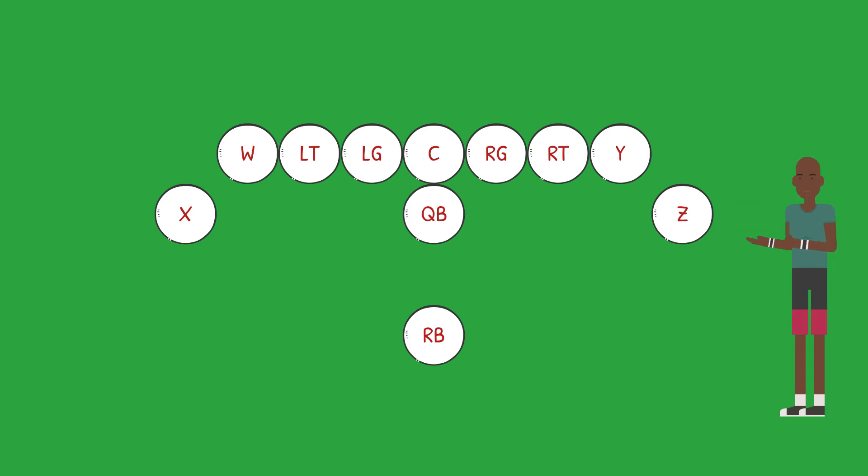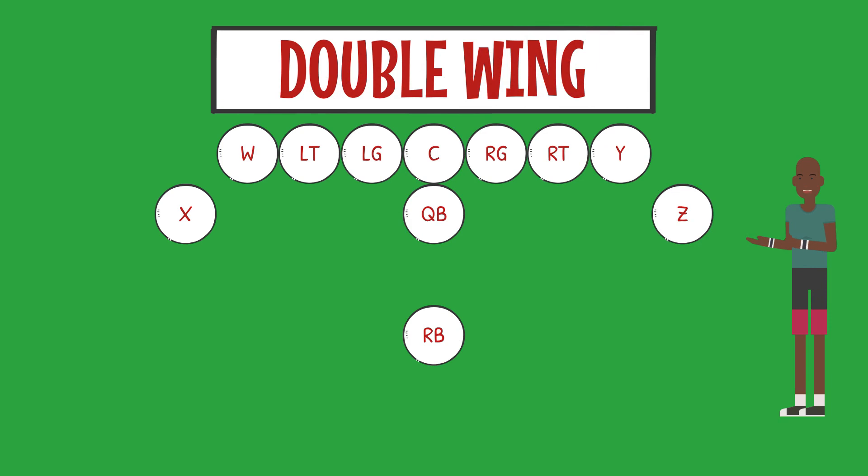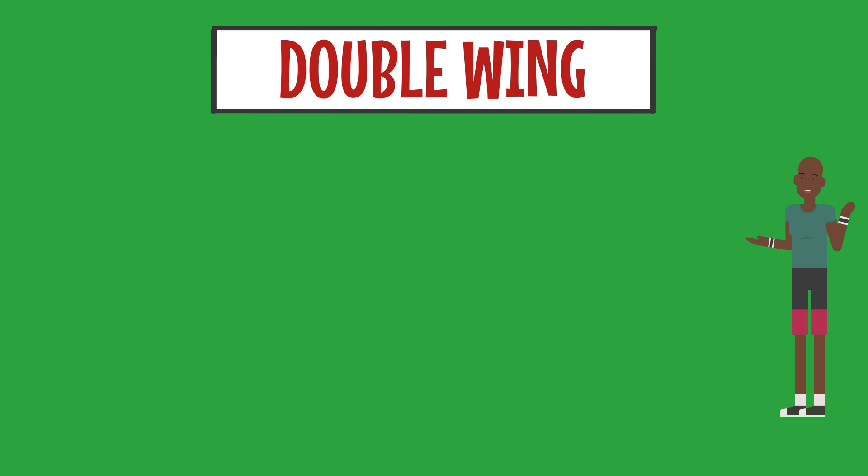So there you have it. This is your base offense that we will refer to as Jet. This particular formation is called the Double Wing. This formation uses misdirection in an attempt to disrupt and distract the defense and allow for a power running attack using the running back or speed sweeps with the X and Z receivers. Whenever you hear your coaches refer to Double Wing, this is how the players should line up. It is important to know where you need to be and line up quickly and efficiently so that the offense as a whole can be well prepared for the upcoming play.